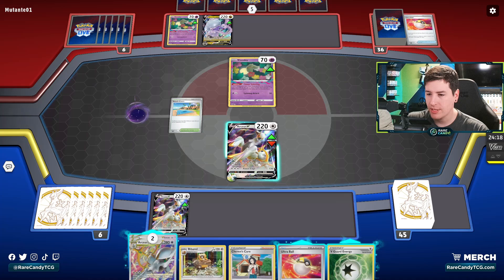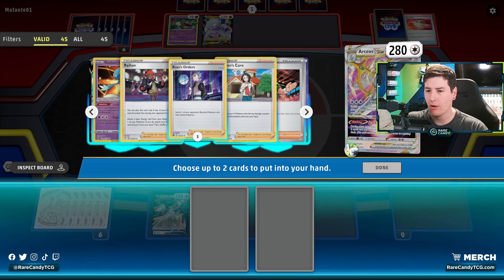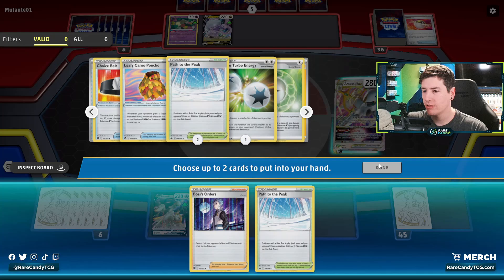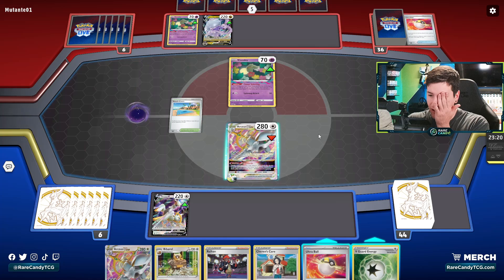We'll go aggressive and get the first hit in on this Goodra. Starbirth — we're definitely going to get a Boss, but beyond that we could get a Bidoof. Path actually might be pretty good here, just to prevent a Moisture Star if they do have the V-Star ready. I think that is what we're going to do. But PTCG Live just booted me out of Starbirth — I didn't even have the timer.